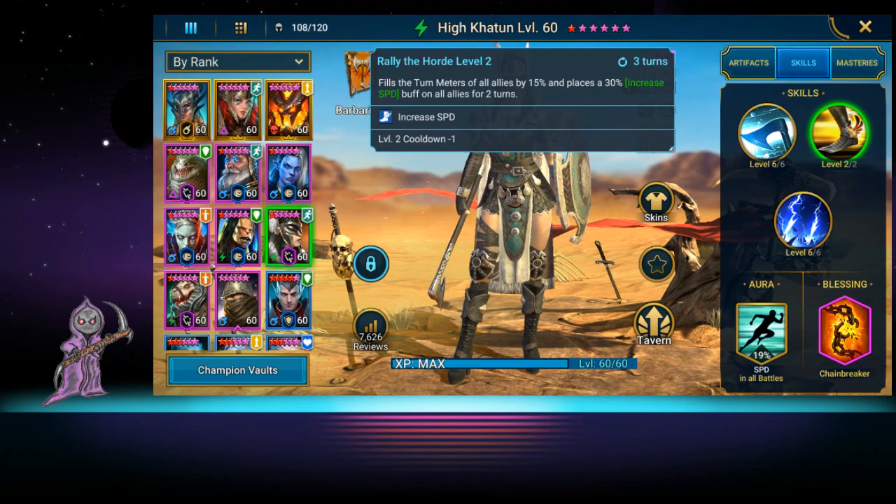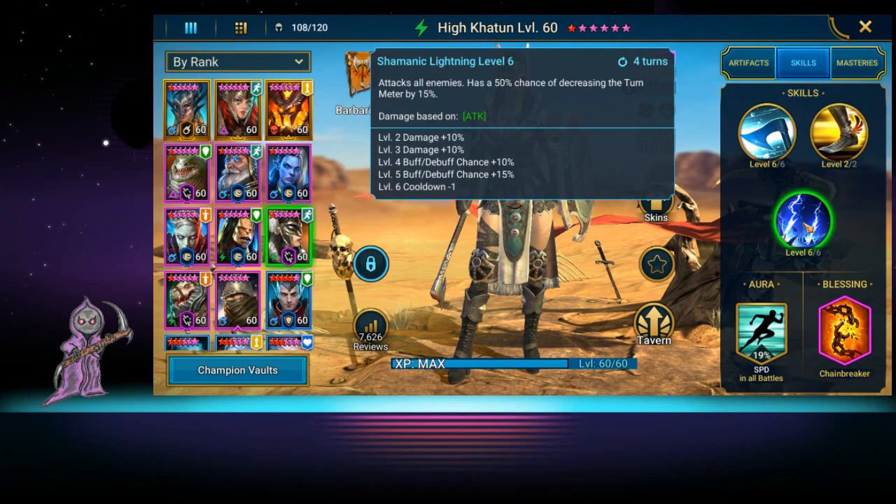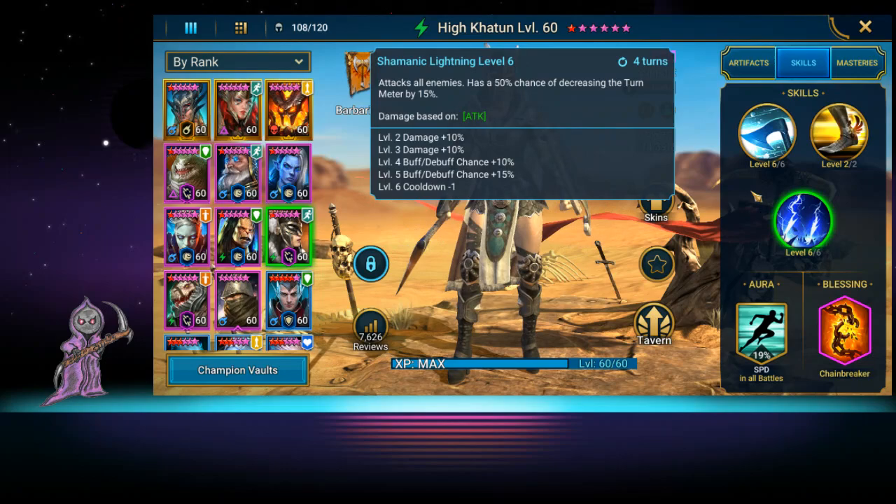She also attacks all enemies and reduces turn meter. The reason I don't use this in Spider is because I have HP burn going, and the spiders you actually want taking turns because they burn every time they take a turn. So lowering their turn meter would be counterproductive - you just want to keep the boss going. But if you have Cold Heart and Armagers, you could bring her in Spider and just kill the boss in three seconds - that's very viable.